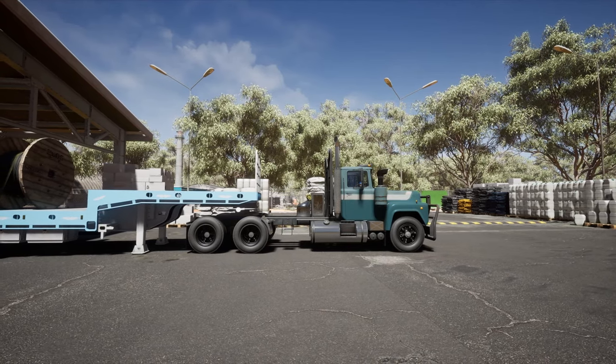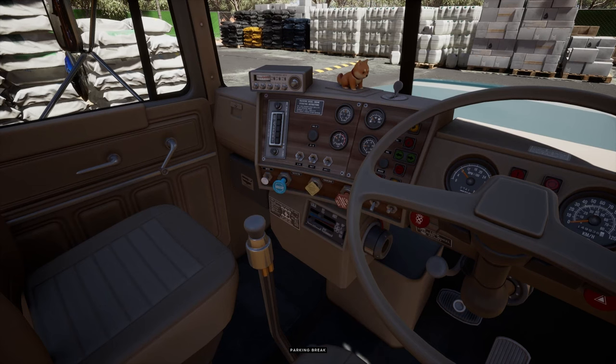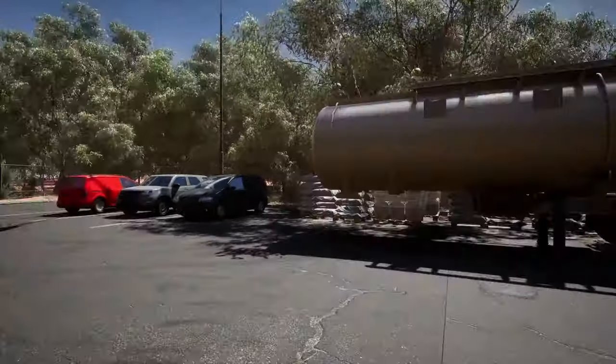As we pull up onto our trailer, I love this shot as we pull onto it. Then the unique part of the gameplay comes — we can interact with our brake, open the door, and out of the truck we go.